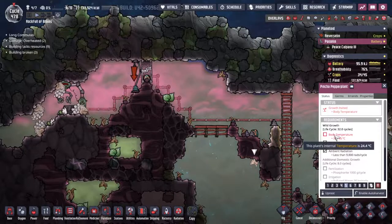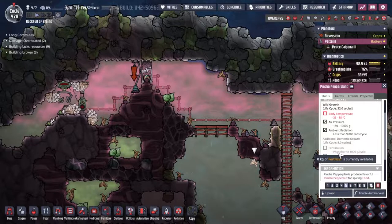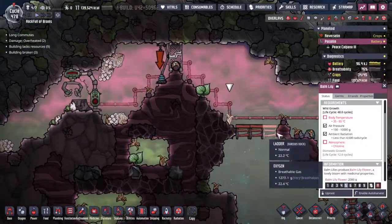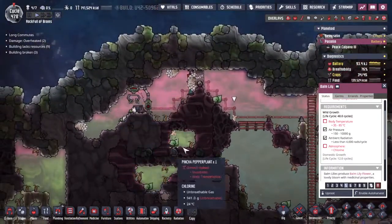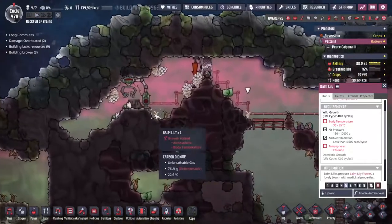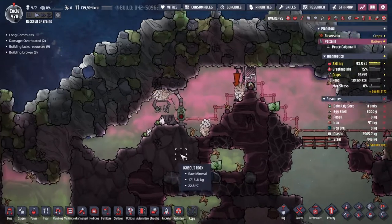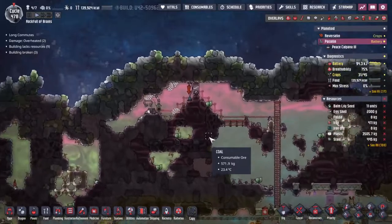But to farm pinch of pepper, not only do you need to have it quite warm — I've got a feeling we're going to need it quite warm in here anyway — but we also need to fertilise with phosphorite, the same thing that we're trying to farm. So let's not do that. We do have balm lilies though, and we've got chlorine down here. We could set up a nice little area, maybe send a pip out. We could just farm balm lilies — we've got two down here. Body temperature is the only thing that needs to be changed. Okay, we can make this work.